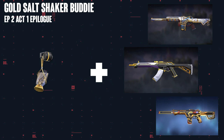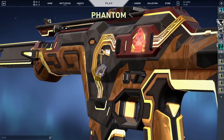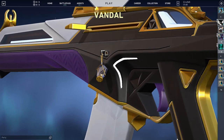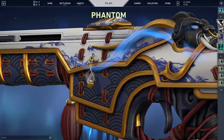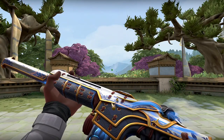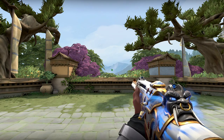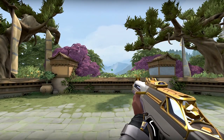So let's try to figure out some nice combinations. Let's start with the Gold Soul Shaker gun buddy, which you got in the battle pass Episode 2, Act 1 epilogue. I like the design itself — this gun buddy looks very nice. The fact that you could literally match this with any weapon that has golden accents: the Prime Vandal, the Glitchpop Phantom in the golden colorway, or even the White Gold Oni Phantom. Literally anything with gold accents is a perfect match for this gun buddy.